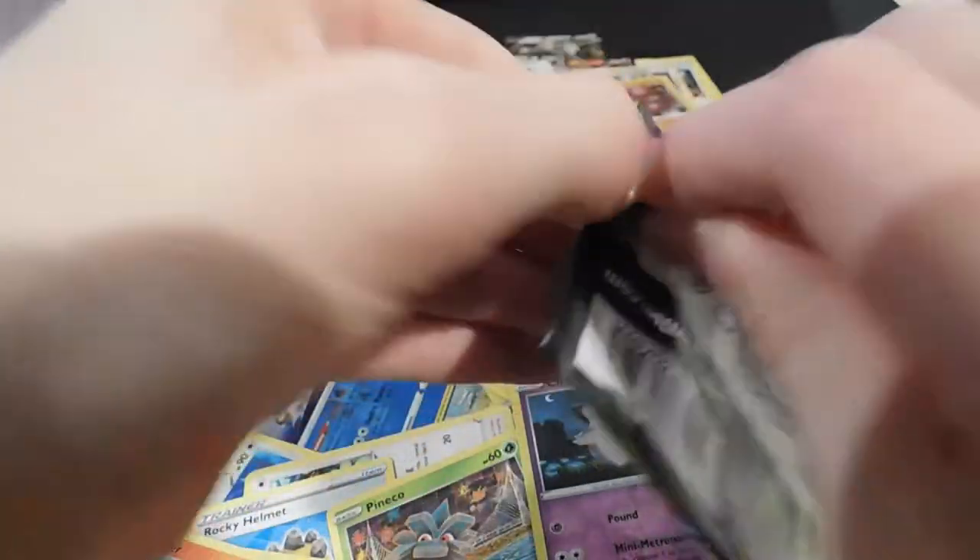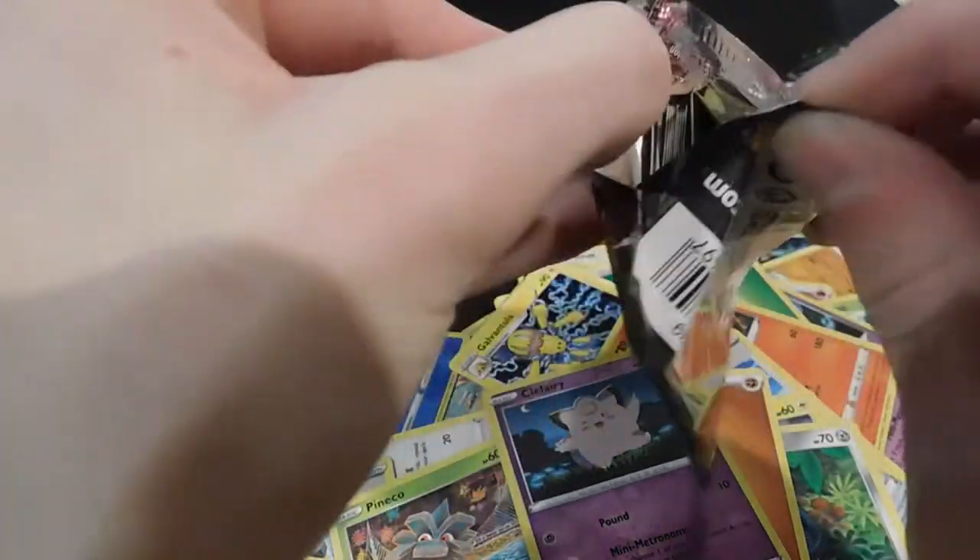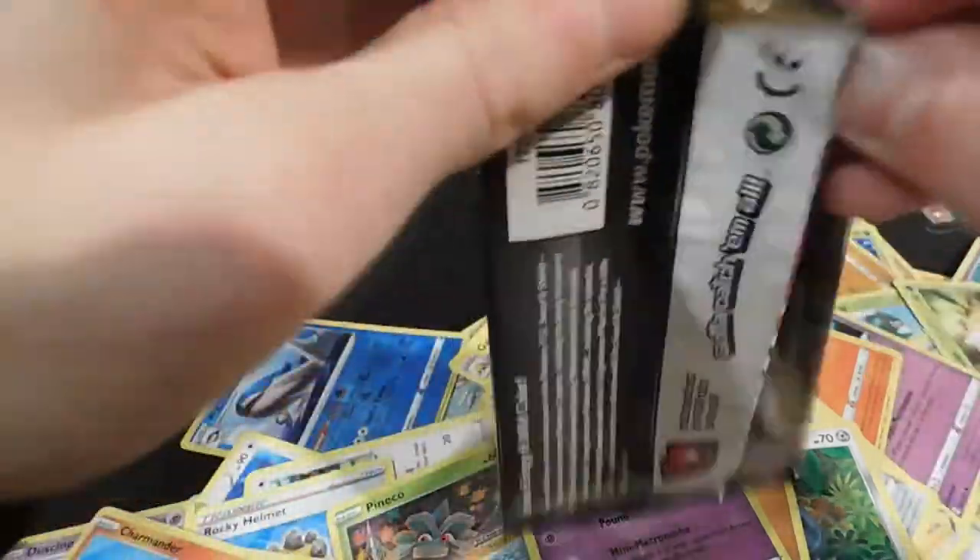Ferrothorn, Dusclops, Rocky Helmet, electric energy, Pincurchin, Mudbray, Charmander, Clefairy reverse — Aegislash holo, I guess we'll take it. But we want the pog cards — thick boy Pikachu. We want that VMAX.